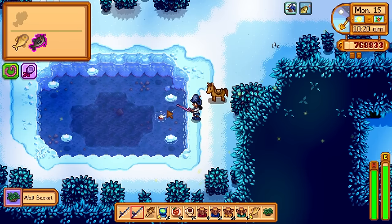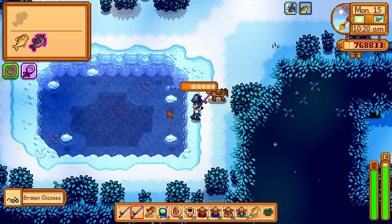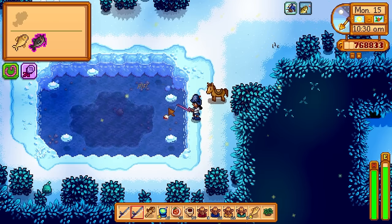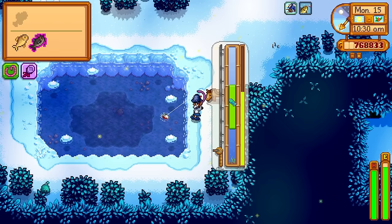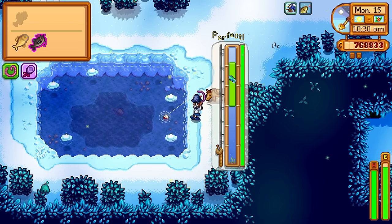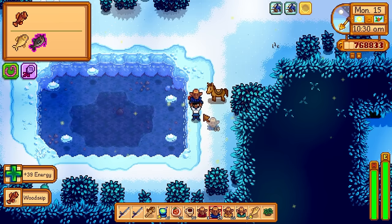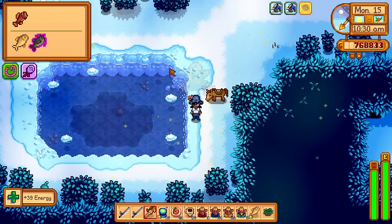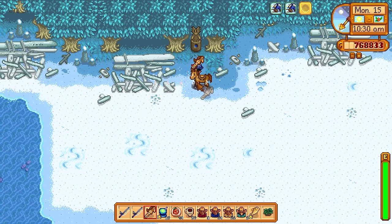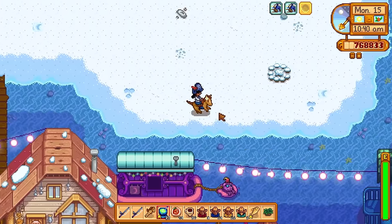The fish in the Secret Woods here — it's really easy; there's only the two fish, the Carp and the Wood Skip, as long as it's not raining. If it is raining you can also get the Catfish, but it makes it really easy to tell their patterns apart. There are a few areas in the game like that — the Secret Woods, the Mutant Bug Lair, and the Sewers — areas that just have like a couple of fish, so it's really easy to nail down their patterns.